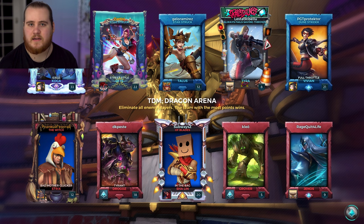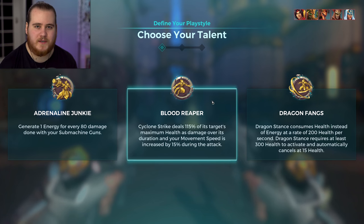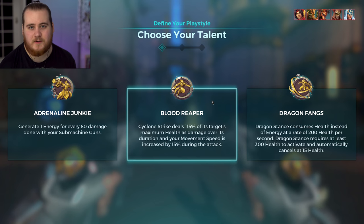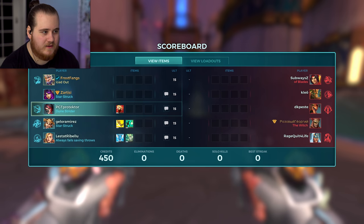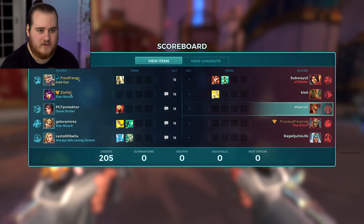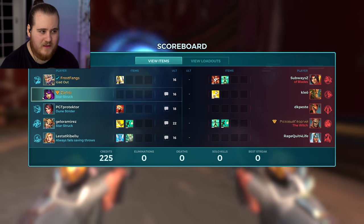I grabbed Koga because I felt like playing him, and I was actually first pick. The rest of the team went ahead and locked in double damage, double flank, so we don't have a healer or a front line. It'll be interesting to see what auto-buy does. We're up against a Strix, Drogoz, Sharlene, Grover, and Genos — this is definitely way more of an awkward situation where I'd expect auto-buy to do a bit of a bad job. Auto-buy started off with Morale Boost.